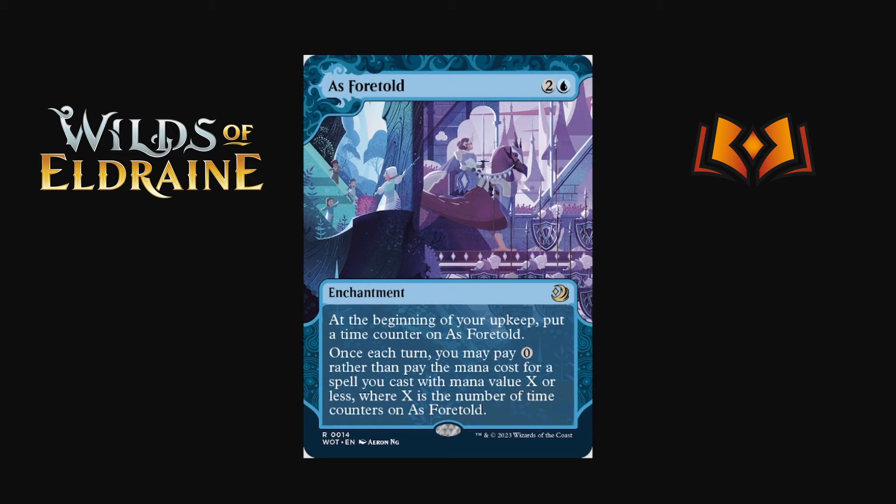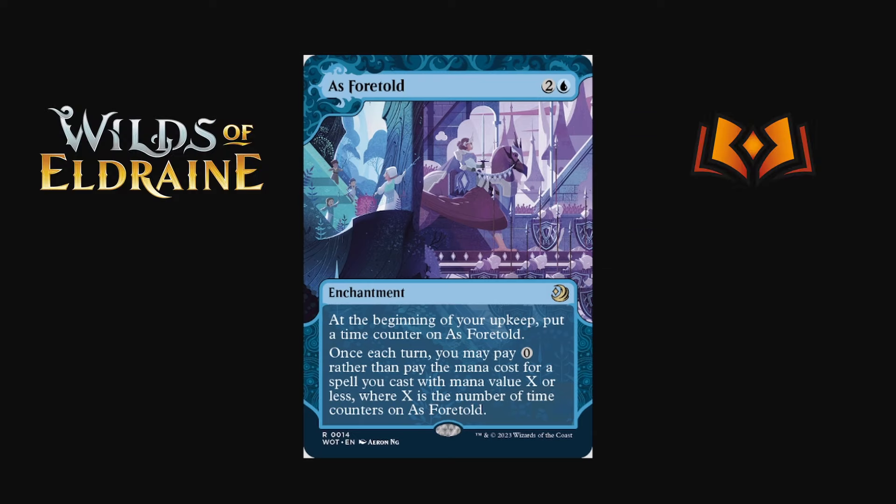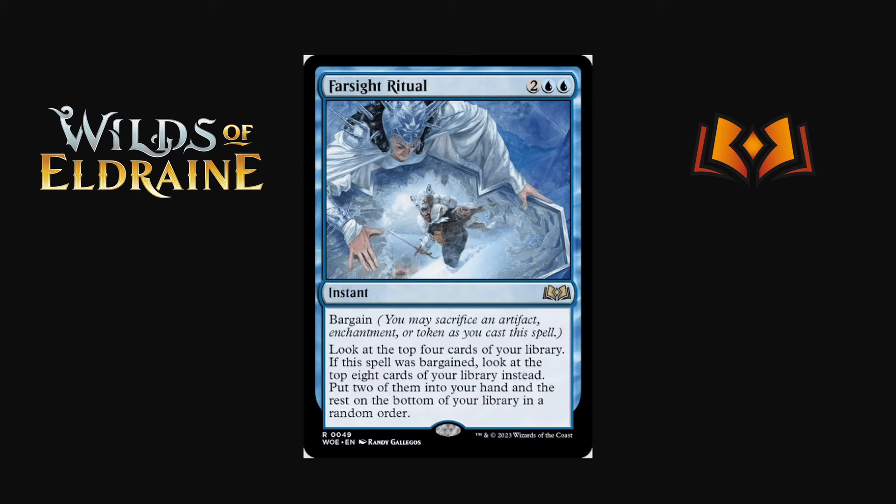Back to blue: As Foretold is coming across on the alternate sheet. We've seen it in Modern with zero-mana suspended cards but there are fewer shenanigans available in Pioneer and Explorer. To recap: it's a blue enchantment where at the beginning of your upkeep you put a time counter on it, and once each turn you may pay zero rather than pay the mana cost for a spell with mana value equal to or less than the number of time counters on it. So you're doing much fairer things here — turn one you get a zero-mana spell, turn two a one-mana spell, etc.